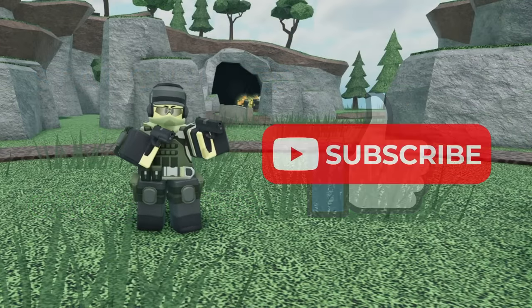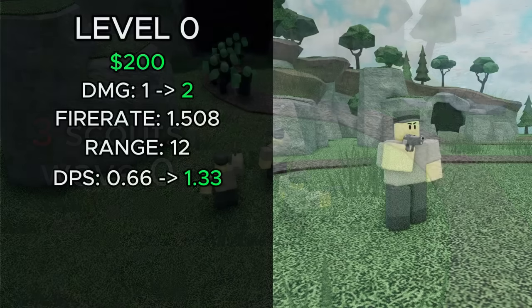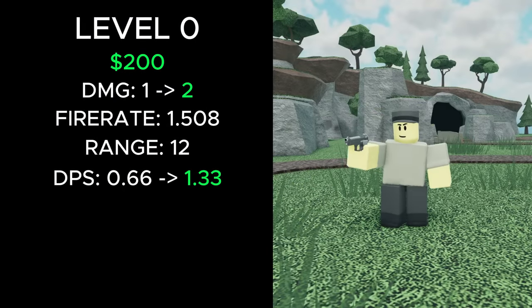Hit that like button and subscribe and let's get started. It still costs 200 cash to place, meaning you can get 3 of them on the first wave. At level 0, its damage went from 1 to 2, increasing its DPS from 0.66 to 1.33.